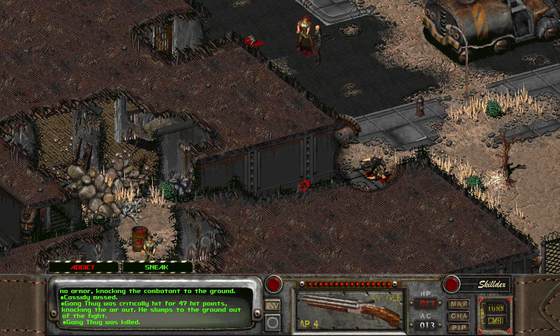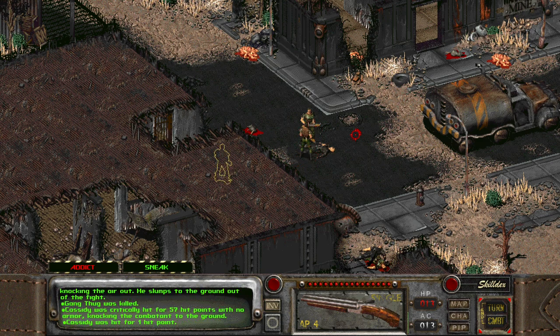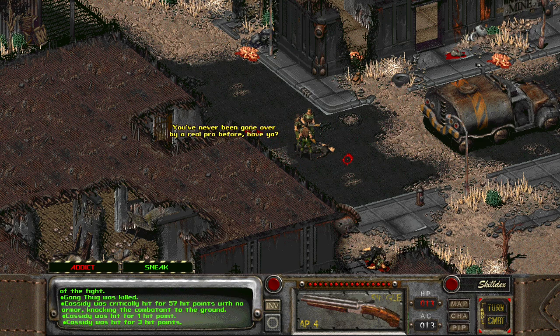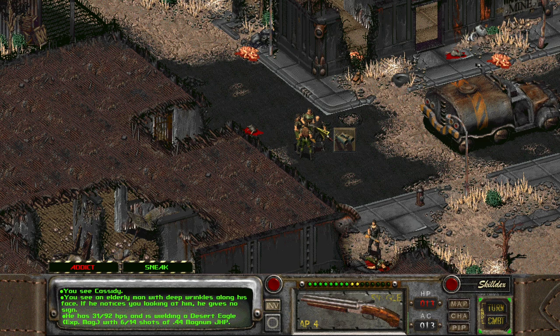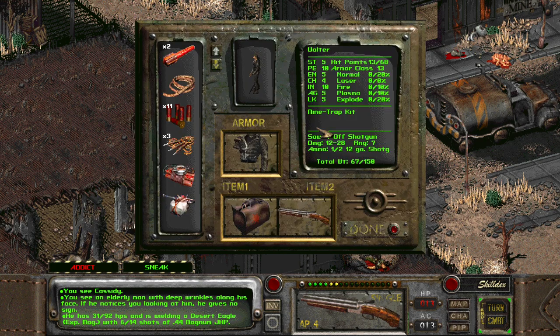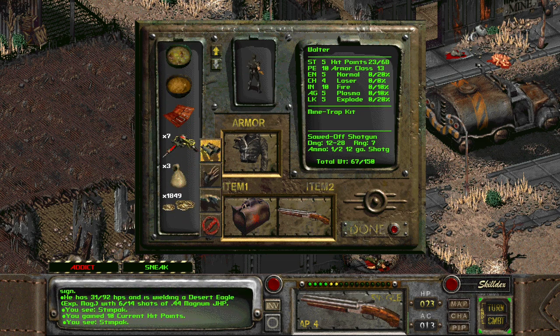That looked good - gang thug was killed. Oh no, what happened to Cassidy? Critically hit for 50! No, no, Cassidy! Cassidy's getting hurt. Come on, super stimpak, Cassidy, heal yourself! 31 hit points - what can we do to help him? I don't think we can do anything. I need to heal and I can't even get to him.